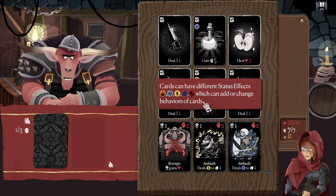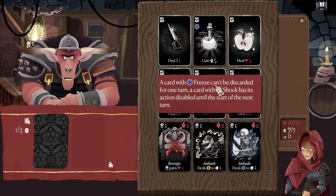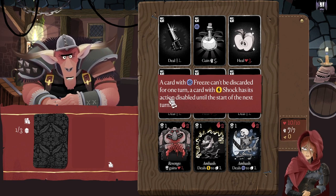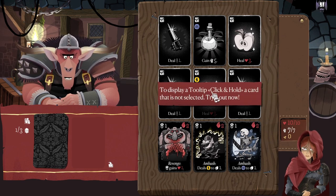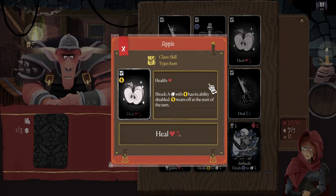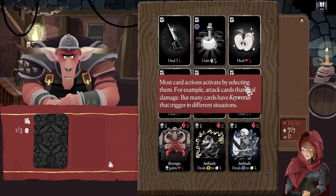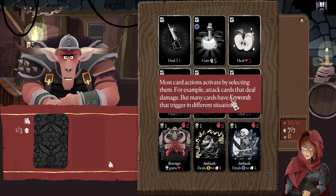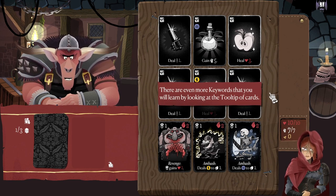Cards can have different status effects ranging from fire, ice, electricity, chaos, poison and bleed, which can add or change behaviors of the card. A card with freeze cannot be discarded for one turn. A card with shock has its action disabled until the next turn. You can learn more about status effects by looking at the tooltip card — click and hold a card that is not selected. Most card actions activate by selecting them, for example attack cards that deal damage, but many cards have keywords that trigger in different situations. The 'revenge' keyword triggers when a card receives damage. The 'endure' keyword triggers at the end of the turn, and the 'discard' keyword triggers when a card is discarded.